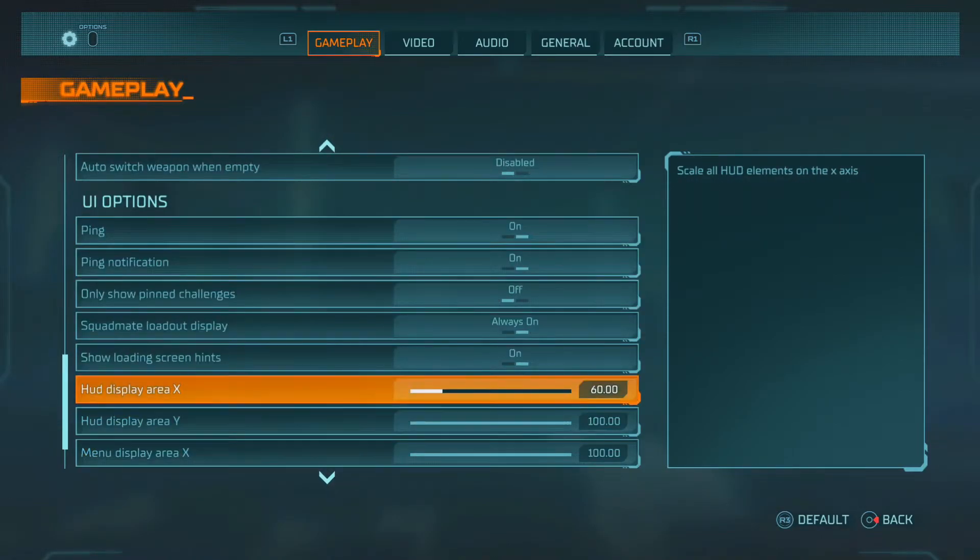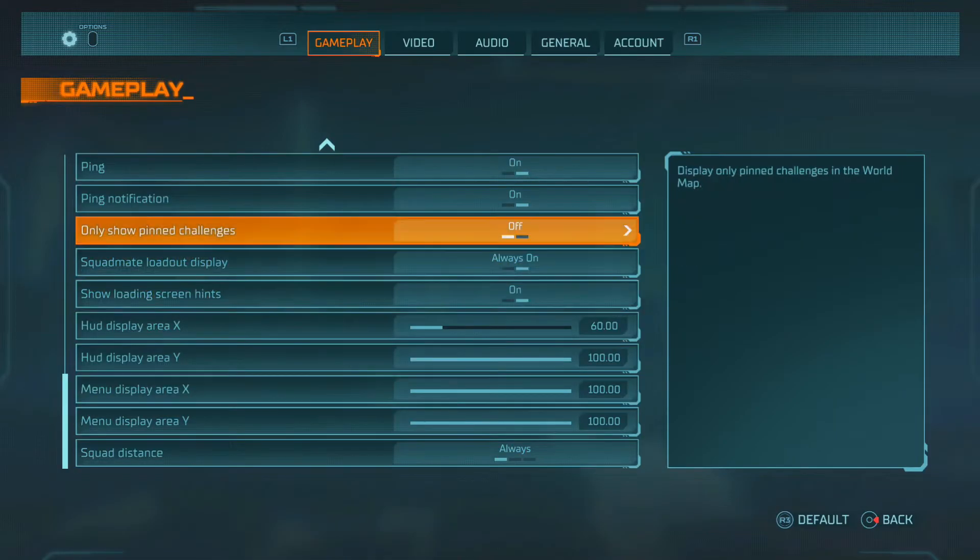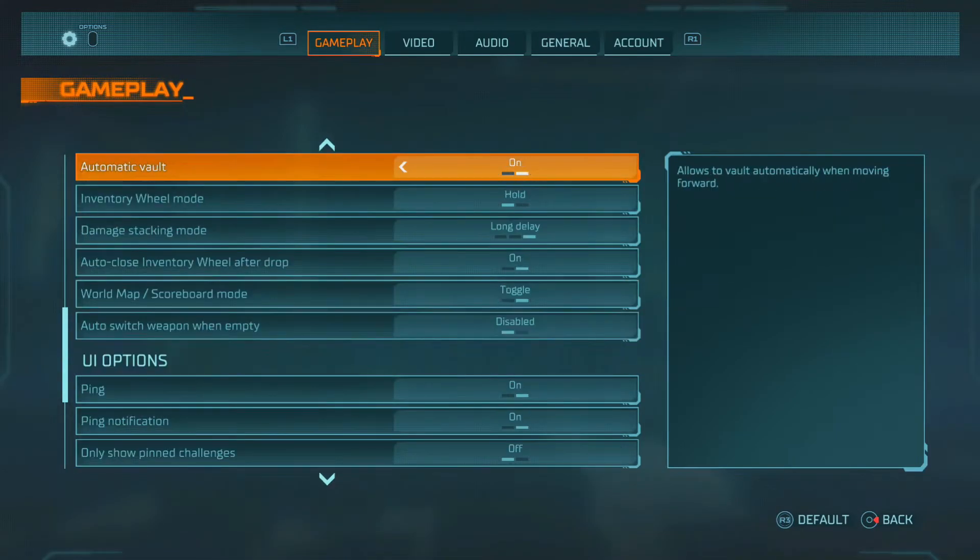I have my HUD display area X at 60. A lot of people ask me why — I just like to have my HUD a little bit smaller because there are fewer distractions on my screen. I can focus more on the screen and perform better.